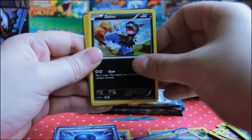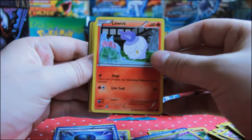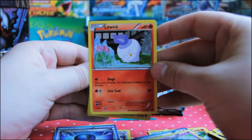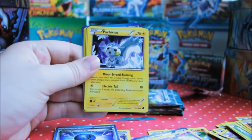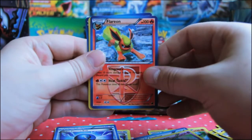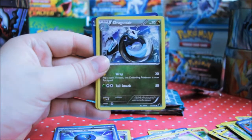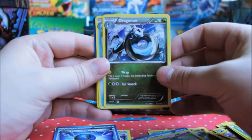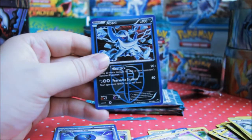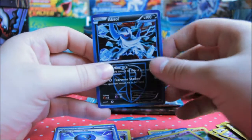Pack four: Horsea, Dino, Litwick — oh, I think there's a misprint on this, can you see that? That might be worth something. Pachirisu, Croquet, Flareon — now that's a nice card, really nice artwork — and Dragonair. The artwork in this set is absolutely astonishing. Vanillish, Starly, and a Holo Absol — that's a really nice card, wow.